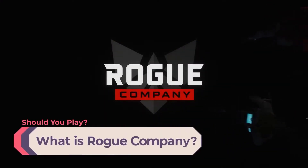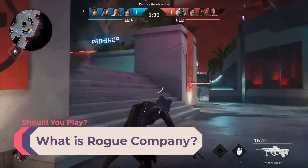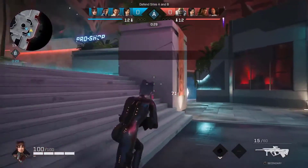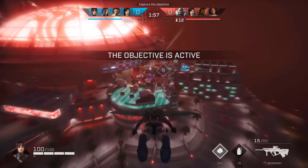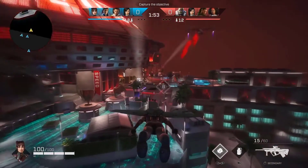So what is Rogue Company? Rogue Company is a free-to-play multiplayer third-person shooter video game developed by First Watch Games and published by Hi-Rez Studios. The game was released into open beta on October 1st, 2020 — that's this year. You can play Rogue Company on Windows via the Epic Game Store, Xbox, PlayStation 4, Nintendo Switch, and Google Stadia.